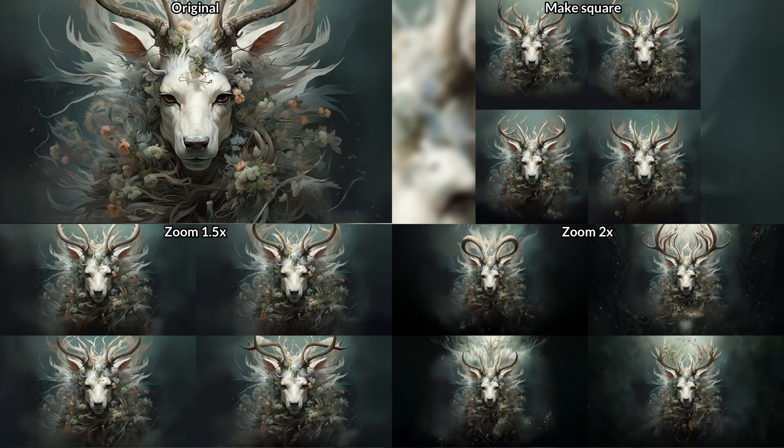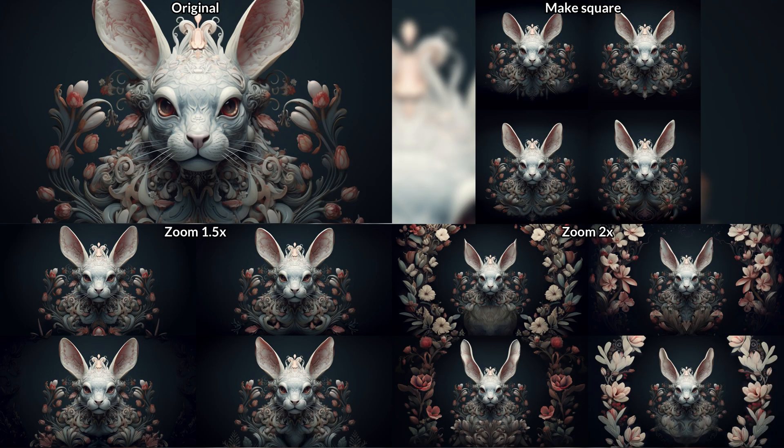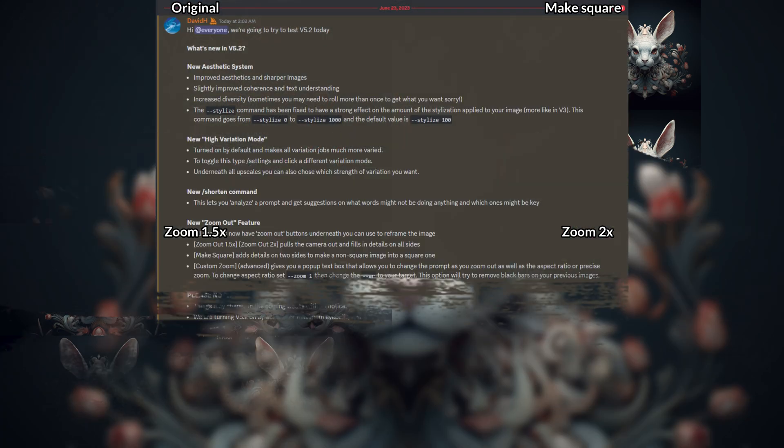I promised to zoom out the animal images as well, so here's an overview of what happened with those. Here is the deer creature — there was nothing really going on in the background so it kind of filled it out with some mist and unrecognizable stuff. And here is the rabbit creature. Kind of a similar story, there was nothing in the back to zoom out on, so at 2x zoom it added some additional flower wreaths to the image.